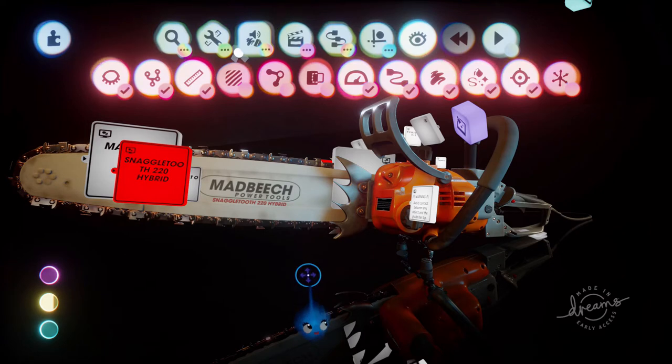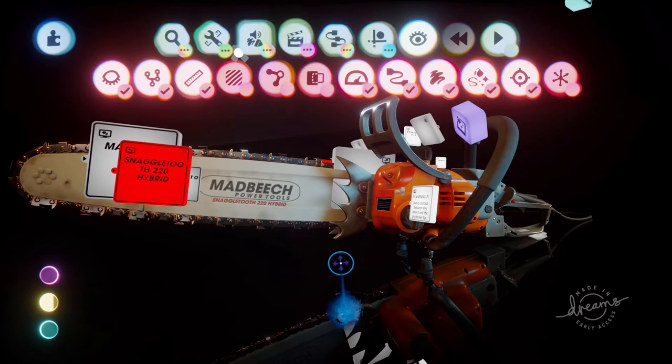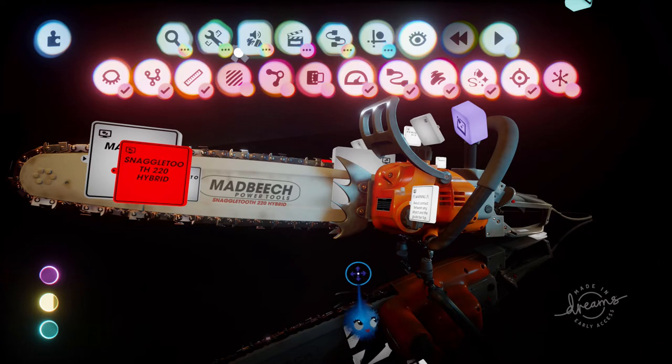There are two different types of sculptors in Dreams. There are those that make these amazing visual feasts and aren't thinking about thermo particularly because it doesn't matter. And then there are the asset creators who try to keep their thermo down to below five percent for a prop, so that it can be used with very little effects and people can have a whole scene and just stick their prop in. The level of detail is different between those two types of creators.